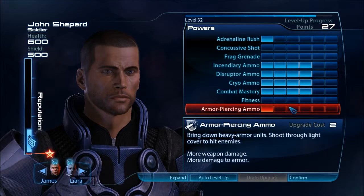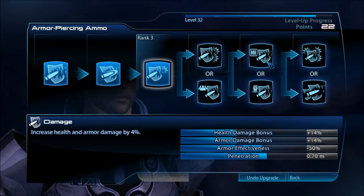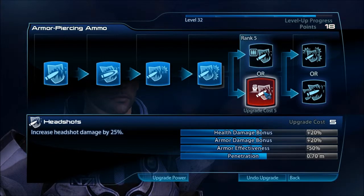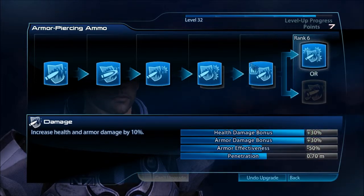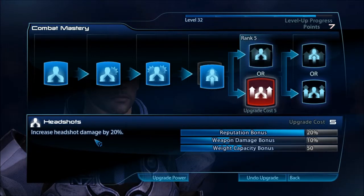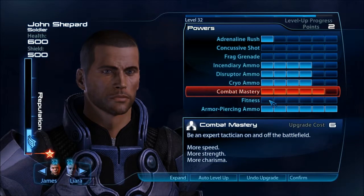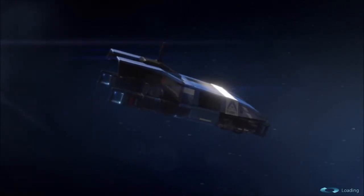So much like the last game, I'm going to level up armor-piercing ammo all the way. The leveling up system is different — much better, in my opinion, than the first game. Increase headshot damage by 25% or ammo capacity — we're going to go with ammo capacity. Health and armor damage or armor effectiveness — I think we're going to go with that. Towards the end you have to choose one of two upgrades, which kind of sucks, but get over it. Squad mate weapon damage — we're going to go with that. Fitness, why not? Okay, we are ready to go. And I just remembered I forgot to level up the squad. God damn it.